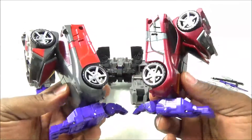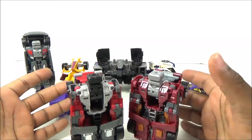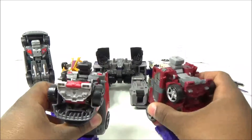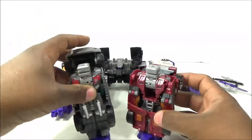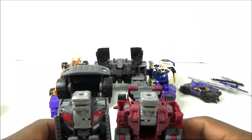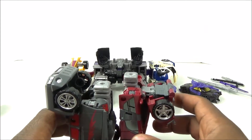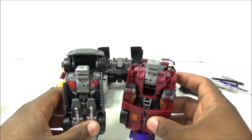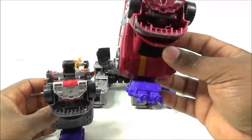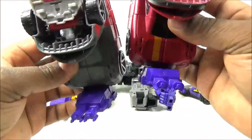I've chosen Wild Rider and Dead End because they're the exact same mode and exact same height. I've noticed some of the guys' ports aren't the same height when they're in leg mode - some are slightly taller. To get them as balanced as I can, I've chosen to do it this way. You can have either side be the front; I've chosen the car side to be the front of the legs.